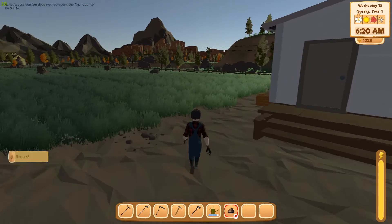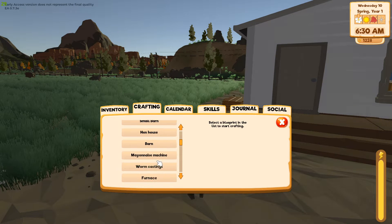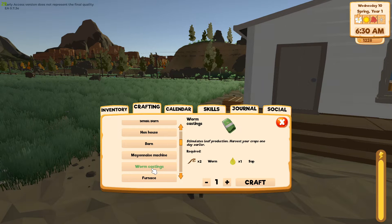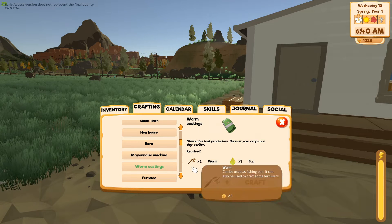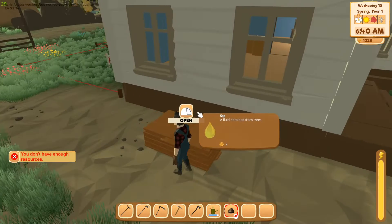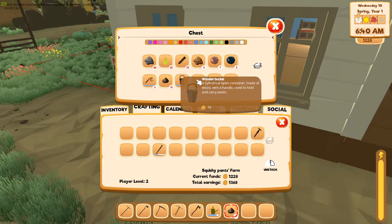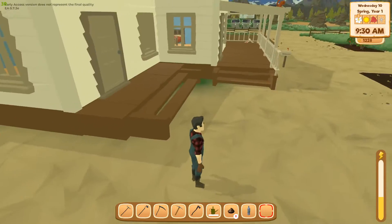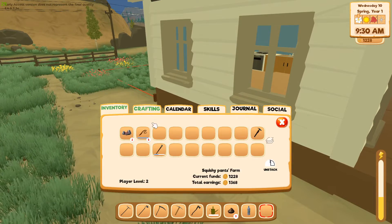I can't make fertilizer from poop yet in crafting. What is worm castings? It stimulates leaf production and harvests your crops earlier — oh, that IS fertilizer! Okay! I have the worms — I haven't been selling them. That's funny, I thought the fertilizer would be a higher tier. I've got five worms. Let me grab some sap out of here and test this out.